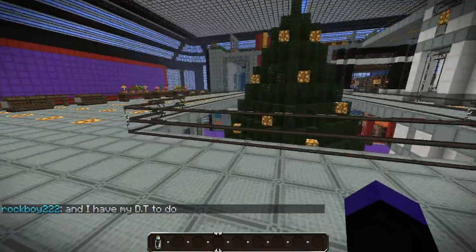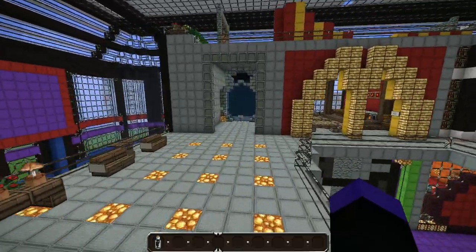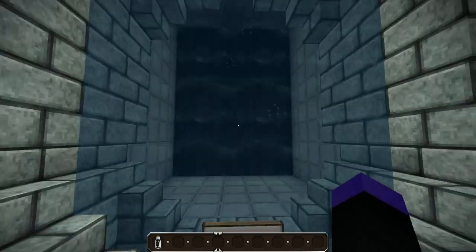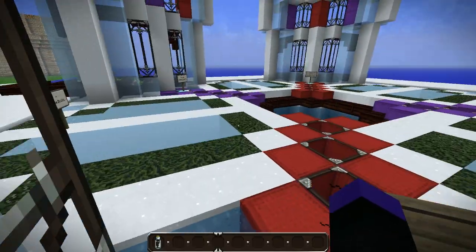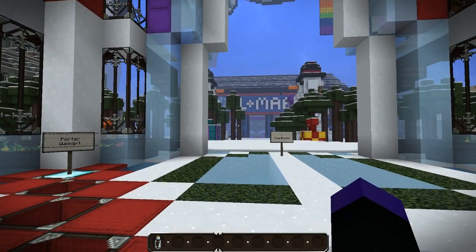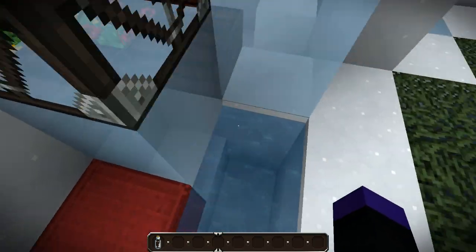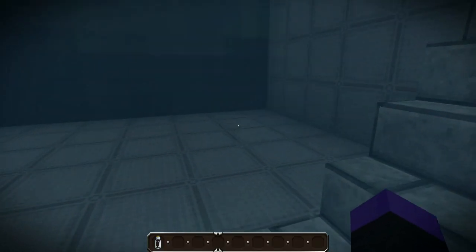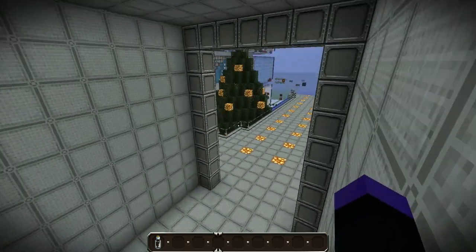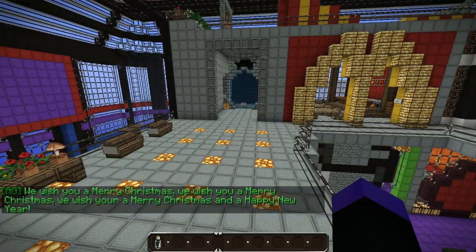Upstairs, last but not least, you will actually have a portal back to spawn. Let me show you - if you go back to spawn, if you are really lazy there is actually a portal to Walmart from here, even though you can sort of see Walmart from there. You can jump here and already be on the second floor.